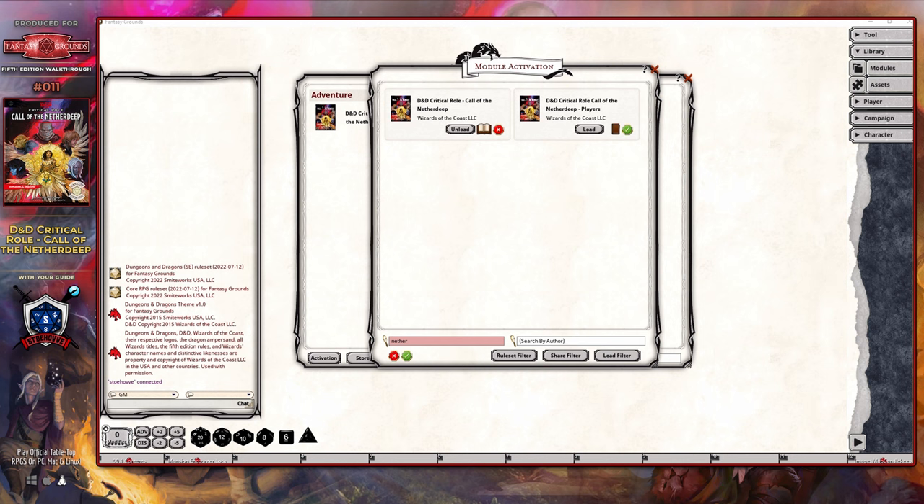It's entirely up to you as to whether you enable that so that players can load it, or whether you yourself even load it. So as a Dungeon Master, if you want to keep things minimal, you don't necessarily need it, but it's there if you want it. All it will do is prevent the players from actually being able to see those images, so no harm done.